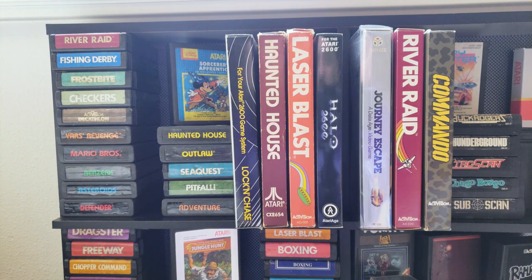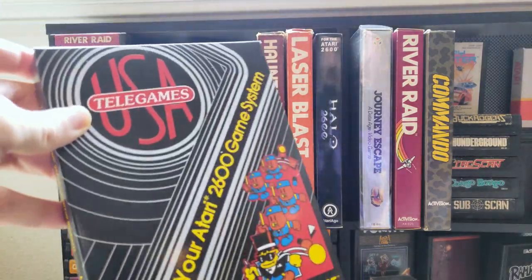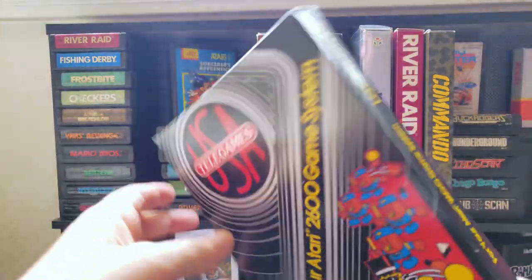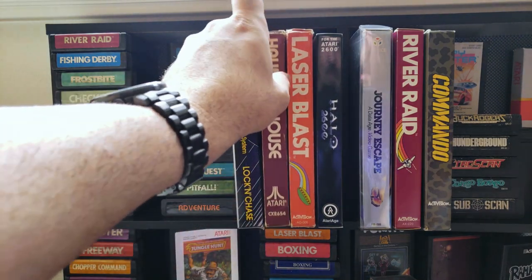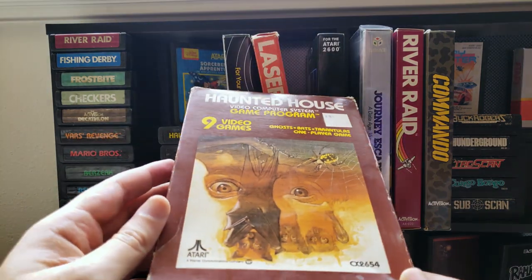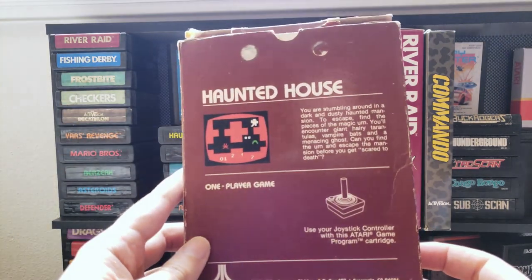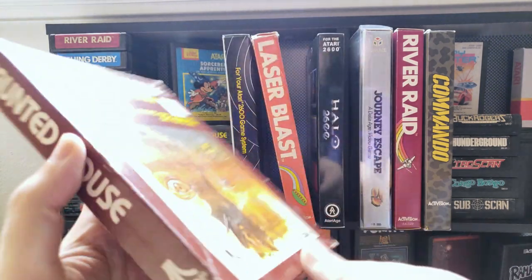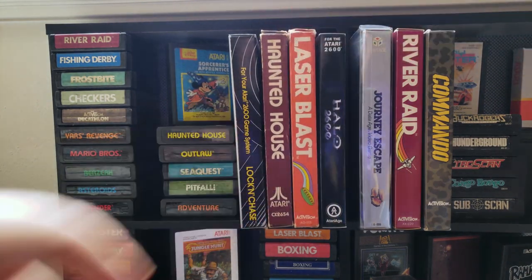Next to that is Lock and Chase — kind of an interesting oddity. My understanding is it's an Intellivision game that works on an Atari 2600 accessory they released, but it actually does not work on my Atari 2600. Still a cool little oddity so I put it on the shelf. And then I've got Haunted House complete in box — I wanted that because it's such an iconic game. A lot of people consider it the first survival horror game. A great game and a must-have in my opinion. Next is Laser Blast.